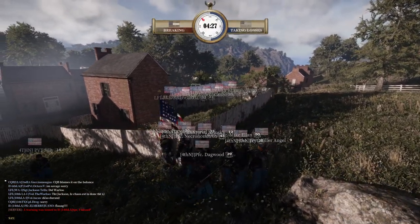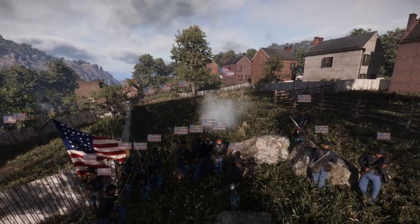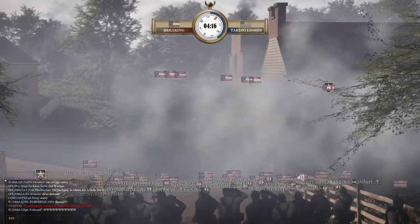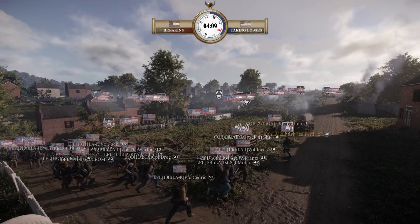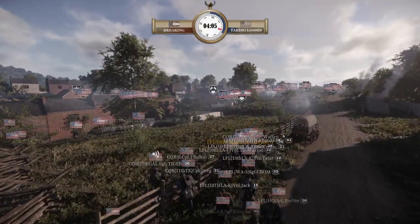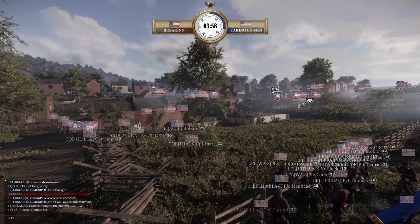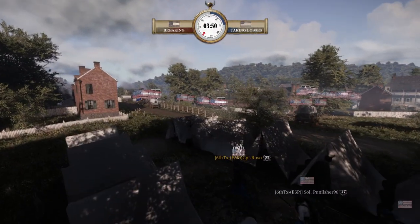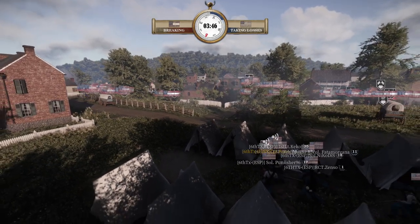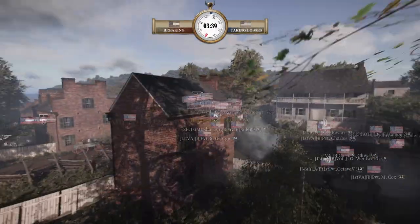4th New Jersey are now covering their flank. Slowly working their way around — there is 6th Texas to face, but I think they can make it to the big block. The big block is moving right into GC's guns.